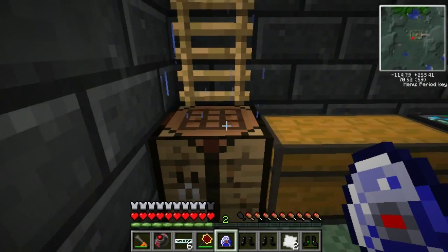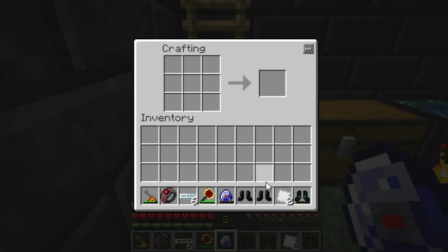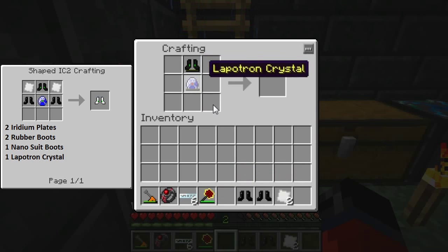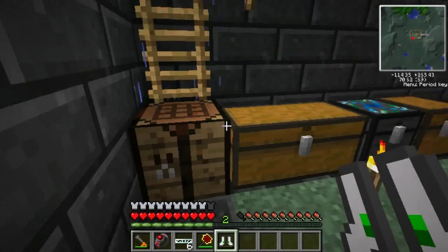Now that we have all our materials together that we crafted in this video, we're ready to actually craft up the quantum suit boots. You can reference the crafting grid over in the left hand corner if you need to. For this part of the tutorial we'll need our nano suit boots, two iridium plates, two sets of rubber boots, and a lapatron crystal. Once you have those materials, place them in the crafting grid like so. And as you can see, that gives us our quantum suit boots.